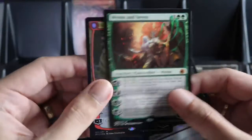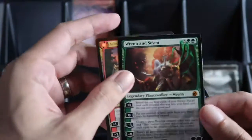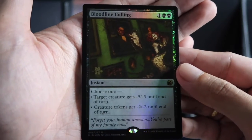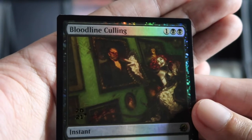To recap: we have two planeswalkers — one in foil, which is Lilian, and another regular one. We also have our promo card, Bloodline Calling. Thanks for watching, see you in the next video!